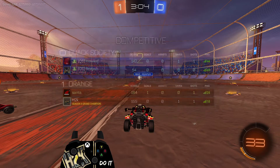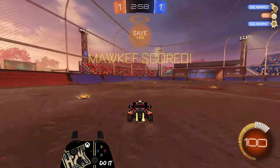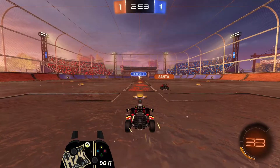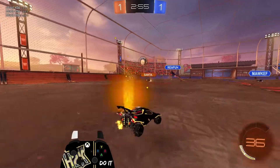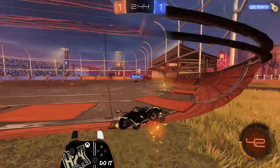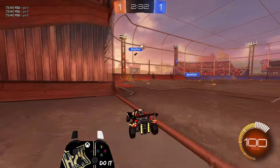Honestly it should have been one-nothing for the opponent, but Grand Champion 2s do make mistakes and we were able to get a goal. Here we go on the kickoff. I go for a 50 — oh, I completely got dunked on. I didn't 50 properly because I wanted to fake him a little bit, but in this situation I definitely should have gotten my body in front of it, making it a 1-1 game. Calling a fake here — see if teammate understands. We flip to make it look like we're going, but teammate wants nothing to do with that fake kickoff.